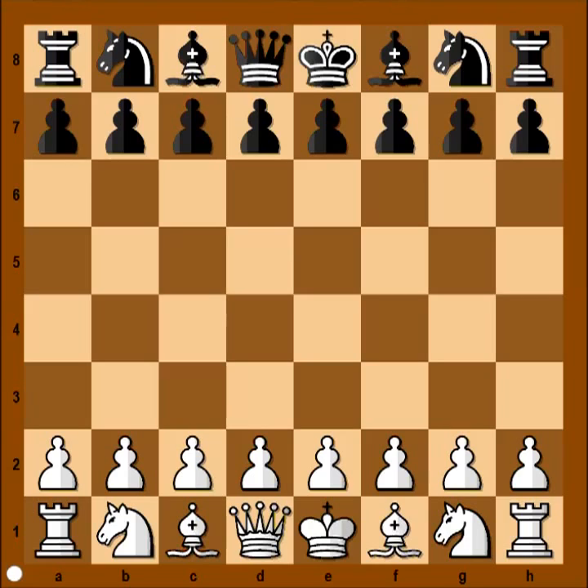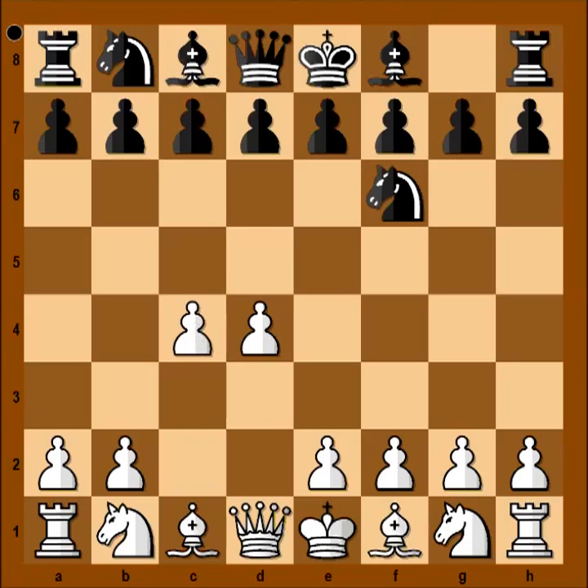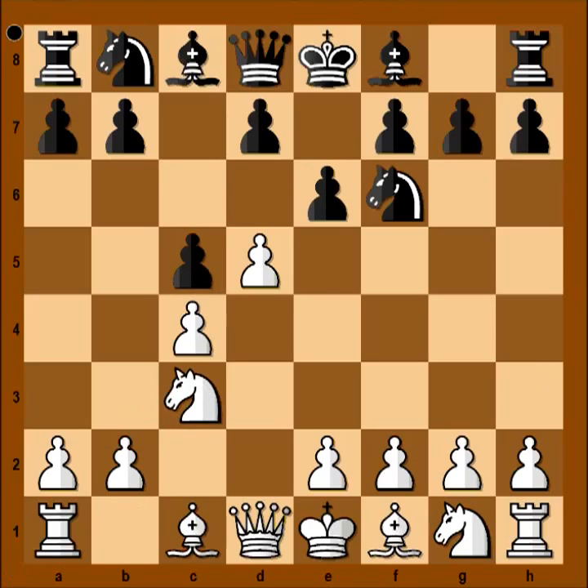Max Hube had white pieces and he started with d4. Kotov played Nf6, c4, c5, d5, e6, and Nc3. And we have the Benoni Defense.